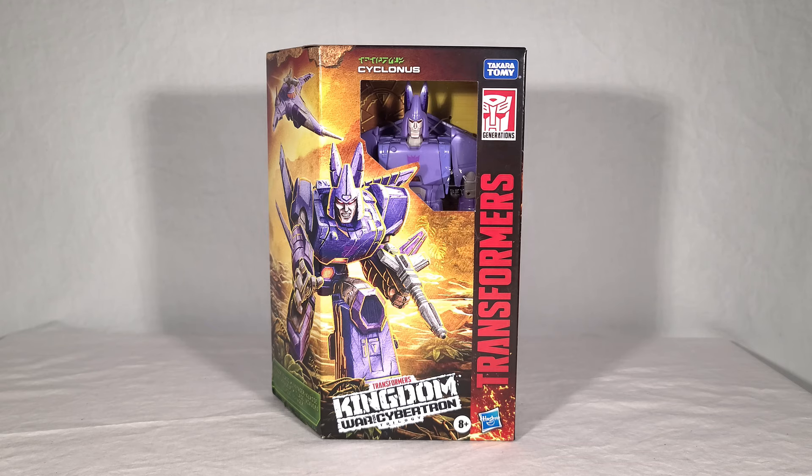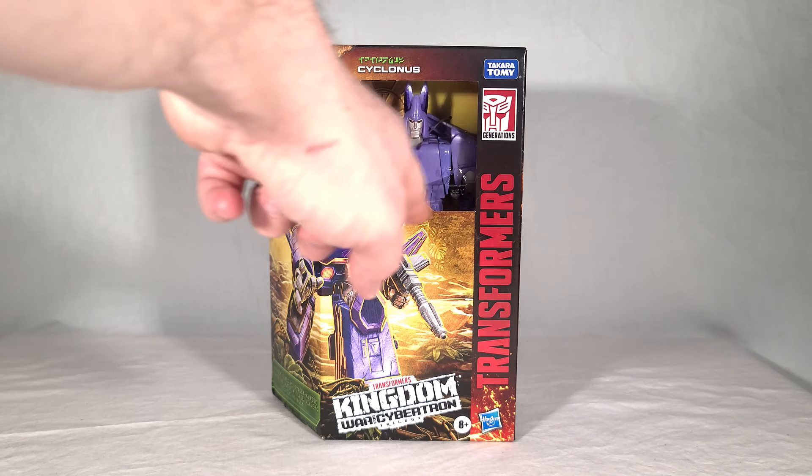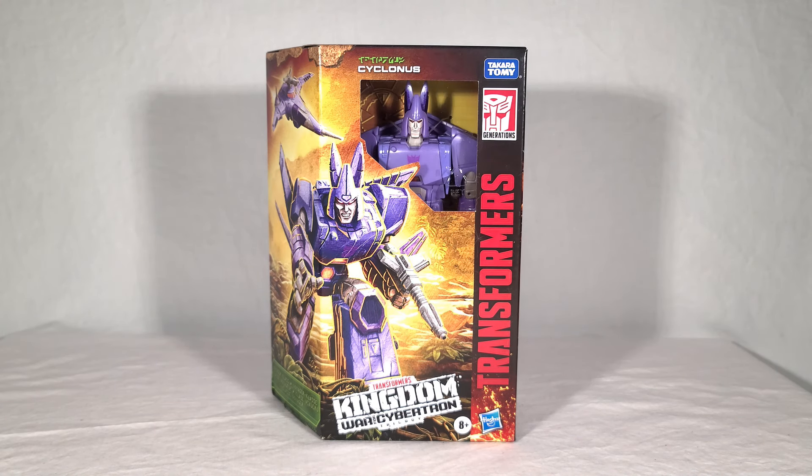Cyclonus comes in what is starting now the standard Voyager packaging for Kingdom — basically the same as deluxe packaging, just bigger. You got your little partial window up here with Cyclonus and his chest showing. He looks like a pretty big boy, but it could just be him getting propped up by cardboard, so we'll find out just how big he is once we open this. Just by what little I can see, he looks amazing. I am really stoked for this. He looks even better in hand than I thought he would.